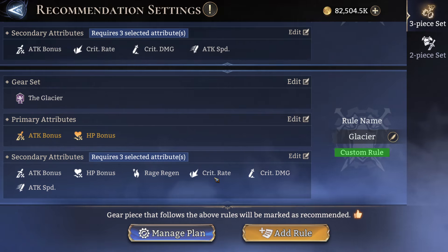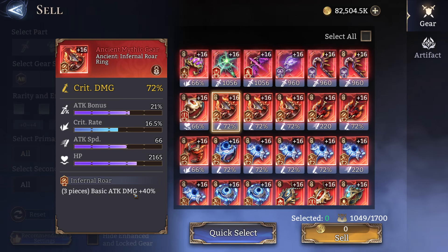Last but not least we have Glacier, where you either want attack or HP bonus. It's a very niche piece of gear, but these are the set stats you'll sometimes need if you want to build a bruiser unit with a lot of HP as well as some DPS — more like a bruiser instead of a pure tank or pure DPS. I've never really found much use of Glacier but thought we might have use for it one day. Basic attack damage is okay for Infernal Roar as well, but I've only seen people use Soba Arcana on defense-base units, so I'll keep it as that.